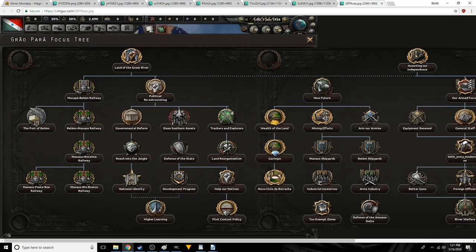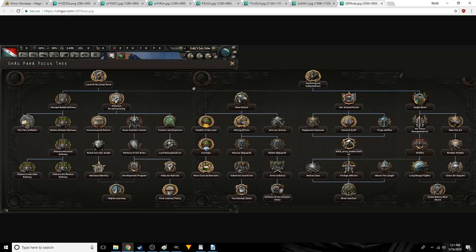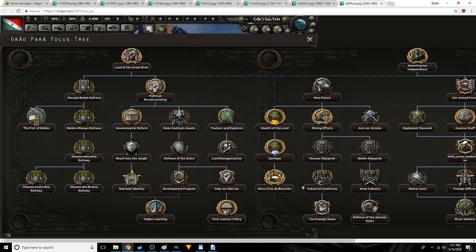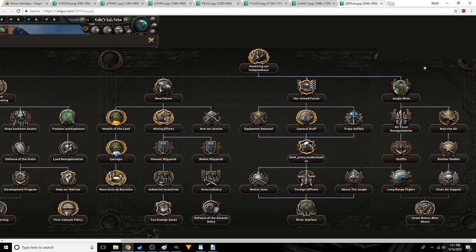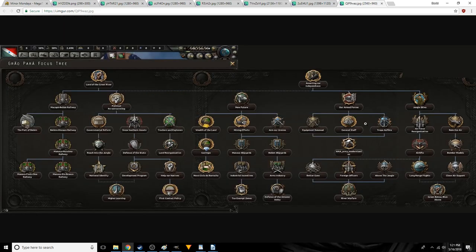You've got river warfare down here, and I'm also noticing some trackers and explorer things, so I'm anticipating they'll get abilities that increase their effectiveness in jungle terrain — or maybe they're better on core territory or when by a river. There's another research slot and some mining efforts: it looks like there's diamonds, gold, and possibly rubber, since rubber is sometimes collected in a bucket or bowl. They've also got a fair amount of air focuses: ruling the air, bomber models, airlifts, long-range flights. I wonder if this increases the range, because that would be very useful in Brazil. Green above, blue below — it should be interesting to see how it plays out.